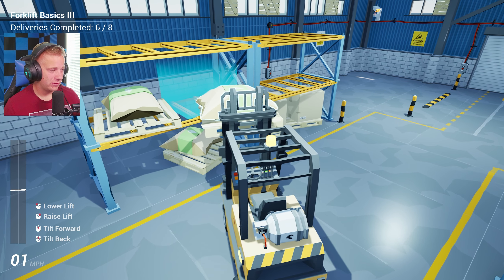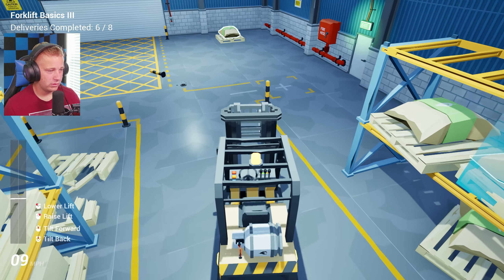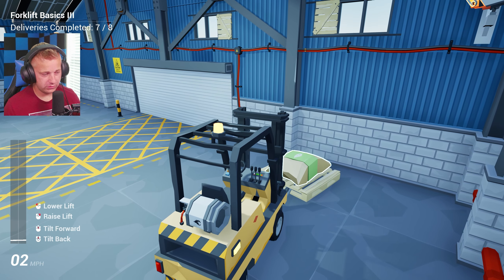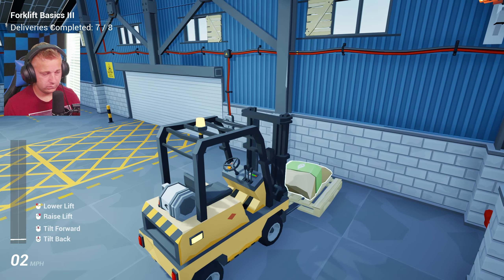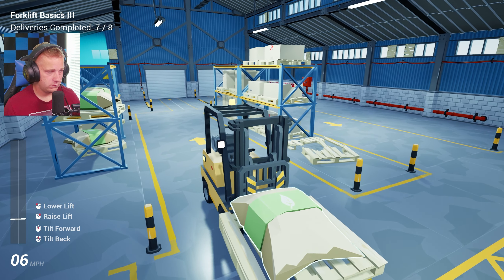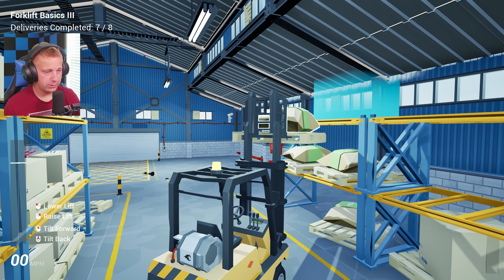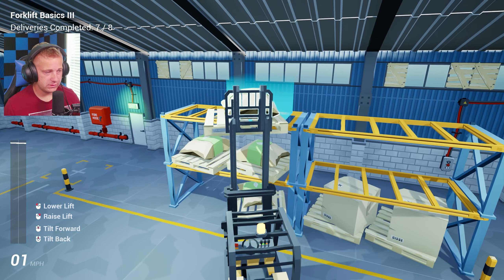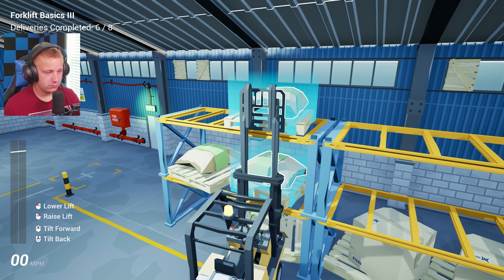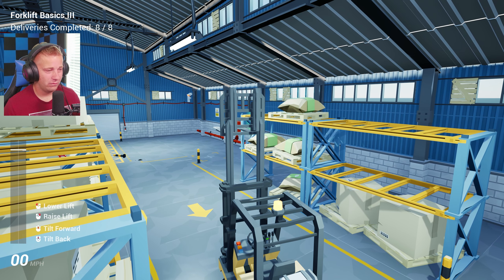There we go, let's get this bad boy in. Just like that, we've got another one in place. One last one to go — let's not screw it up now. Oh, we almost screwed it up on the last one but we're good. Just being a bit silly on this last one. We're going all the way up top. All right, let's go all the way up — swing it on into place, lean her in. There we go, just like that. That is another job well completed right there. I like it.